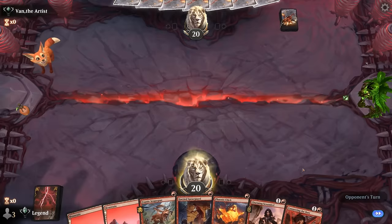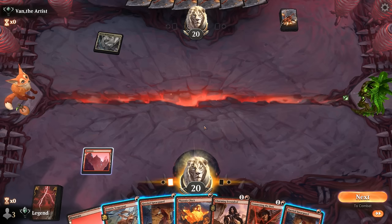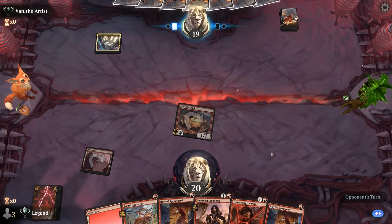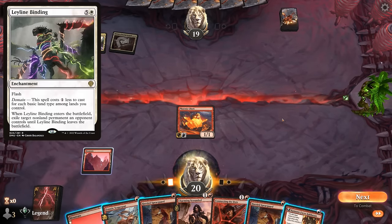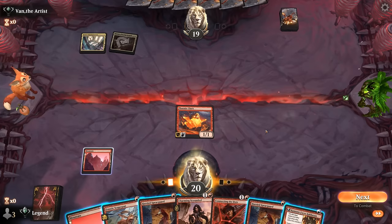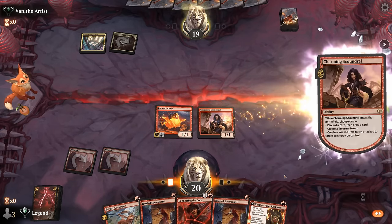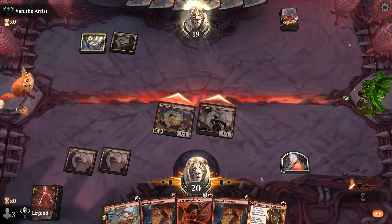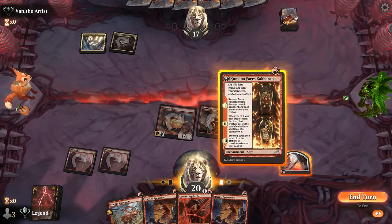We're on the draw — definitely going to keep, but we are missing removal, so being on the draw could mean we're on the back foot against aggro. We'll lead with Phoenix Chick. Opponent is on a domain deck and they already have the full domain, so they can cast one-mana Leyline Binding. We don't want them to exile our Connecting the Dots if we can avoid it. We can Scoundrel, make a Treasure, cast another one-drop — maybe Kumano — and they might bind the Kumano, which is fine.